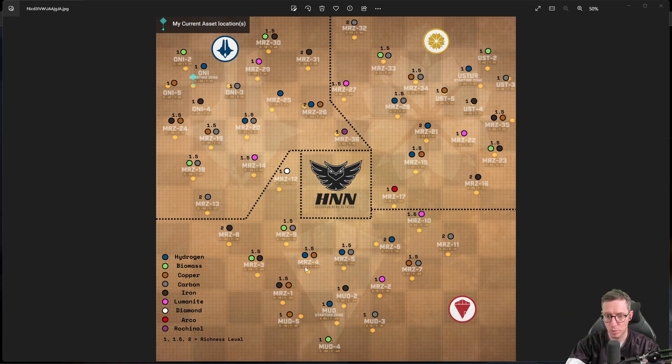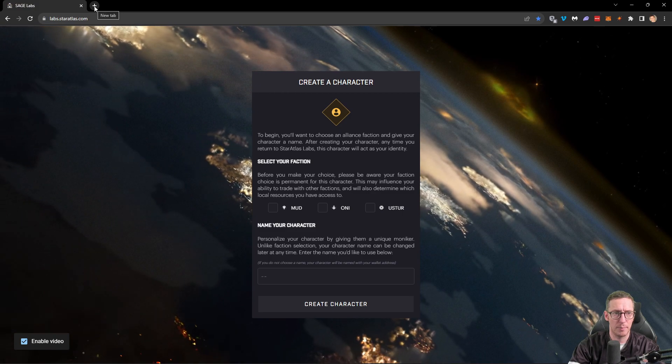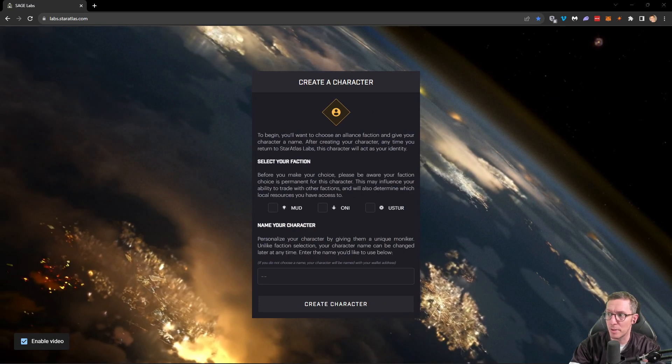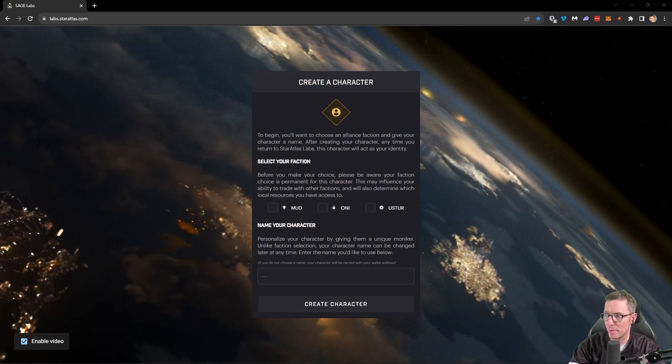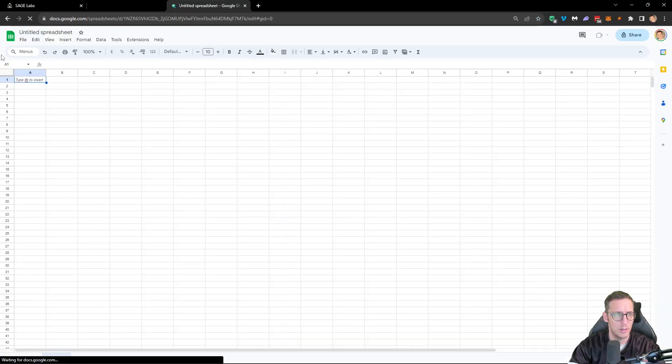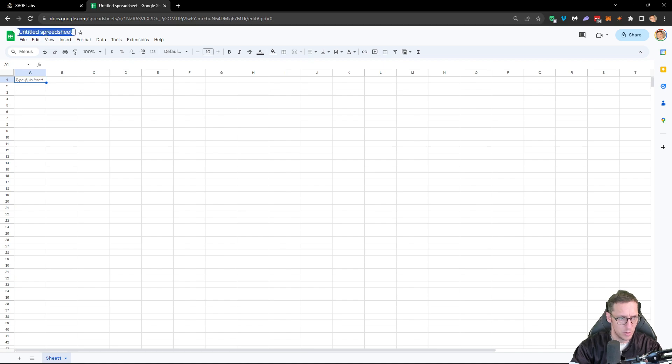The other thing we want to do is make toolkits. With toolkits we can scan, and with scanning we can hopefully make some SDUs, which we can sell for Atlas and increase our Atlas holdings. That's the plan — that's the goal. So what I'm going to do is create a Google Sheet document purely for documentation purposes. This is going to be a brand new blank Google Sheet and I'm going to call it Zero to Hero.